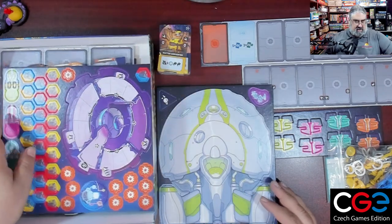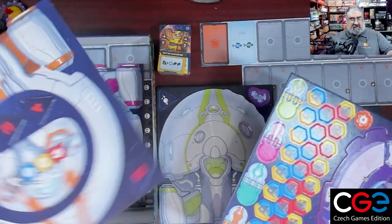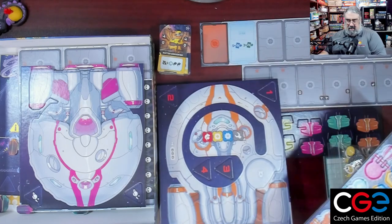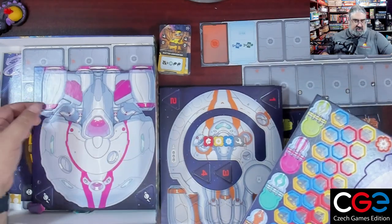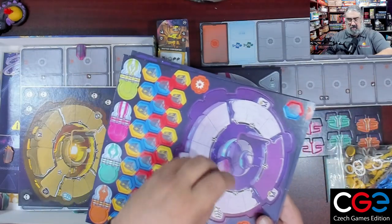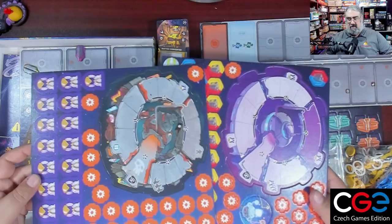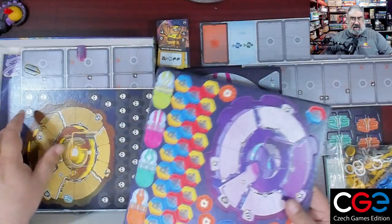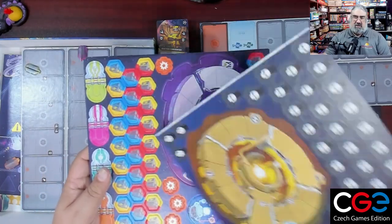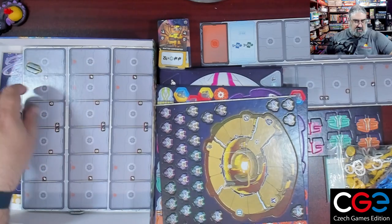There are various sector tiles that go out on the map, numbered to tell you what missions are available — I like how they slipped a few tokens onto each. Then there are all your different ships, and your faction boards for tracking your influence with the various factions. There are three factions: the pirates, one that I can't remember — you're not the federation, you're something else — and the androids. Then some pirate ship tokens showing the various pirates that go out on the map.